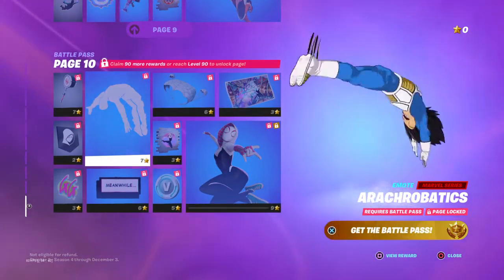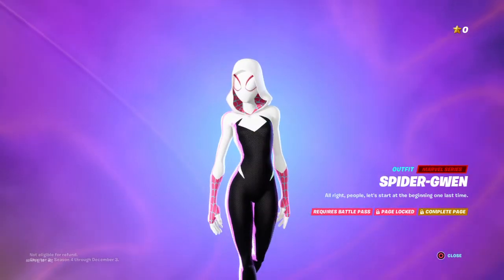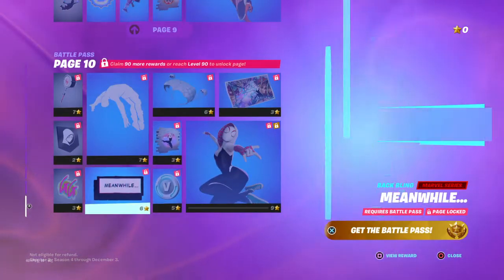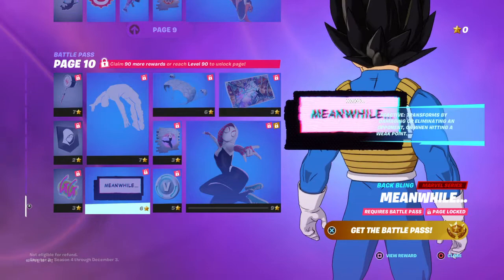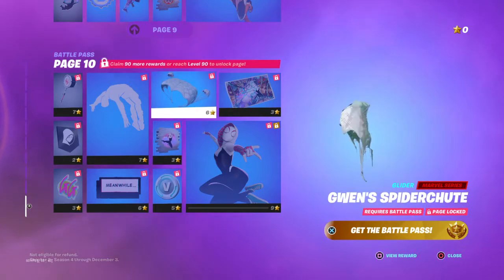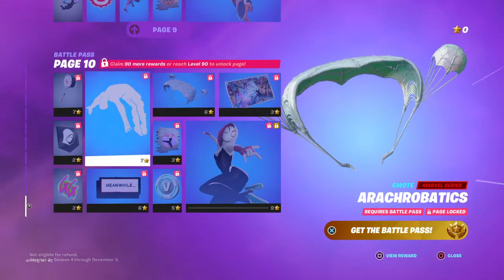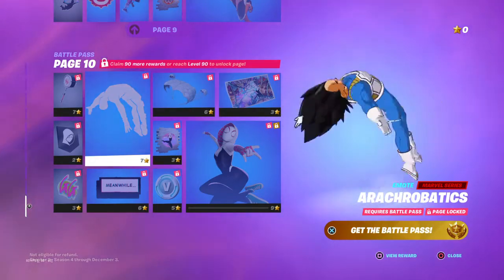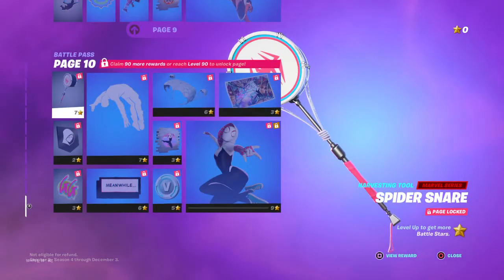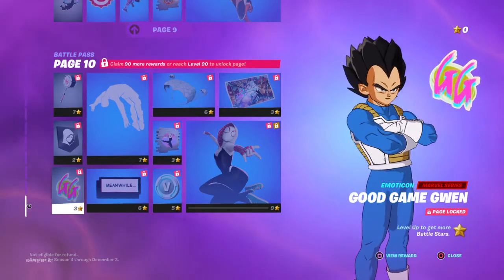Next we have the acrobatics emote, and the best skin of all is Spider-Gwen from Spider-Man. I don't have Spider-Man but I want to get Spider-Gwen - I will get Spider-Gwen. We have the spray. Spider-Gwen's spider-shoots are similar to Spider-Man's but with extra two parachutes. This emote is really cool - imagine Vegeta doing that. Spider-Snow - it's like the Miles Morales theme. Good game, Gwen GG.